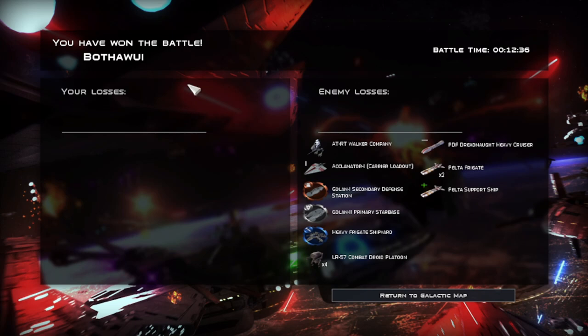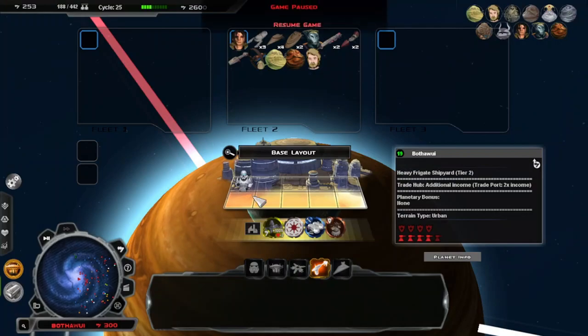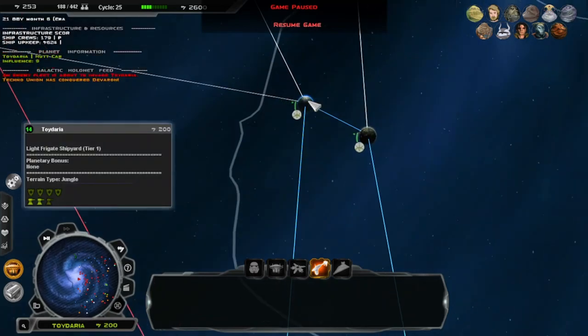Oh, it got away — damn. I didn't realize they were retreating. I mean, at that point, if I could retreat, I could. We ended that on a victory. We're not going to take the ground, and in fact, we're just using this to try and get these guys to maybe run away a little bit.